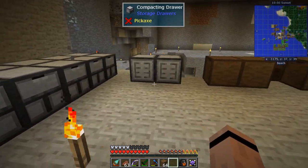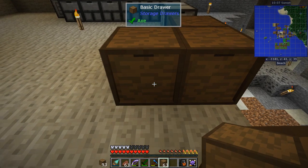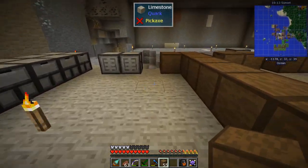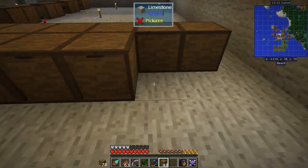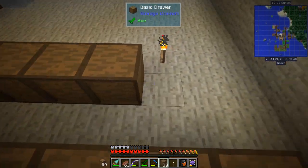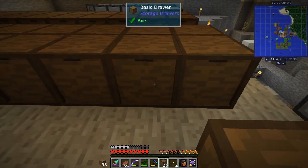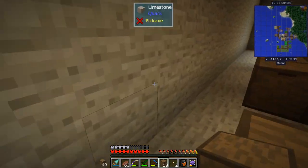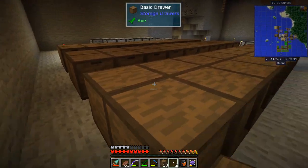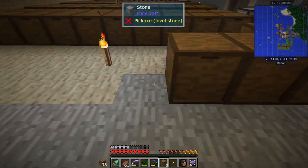Let me lay these compacting drawers down and start the first row — I'm going to have to make a lot more overall. Then regular basic drawers filling in the rest. Lighting is going to be a problem but we'll fix that. I'll leave one spot open at the back to walk through. Maybe I'll put a grinder around to handle any mob spawns, though creepers are still risky.